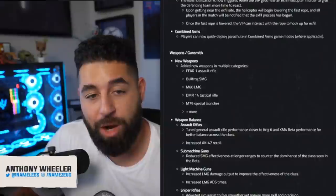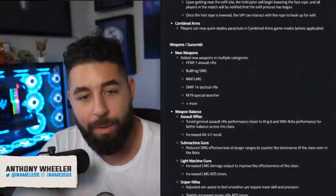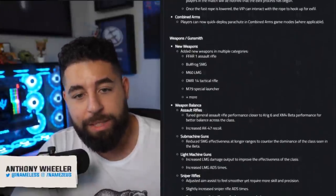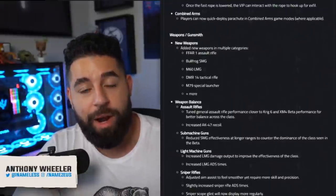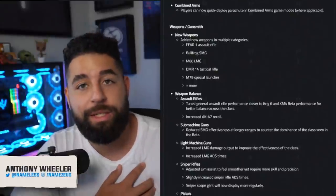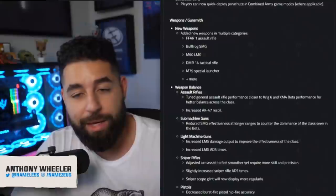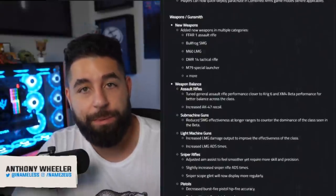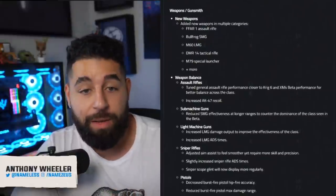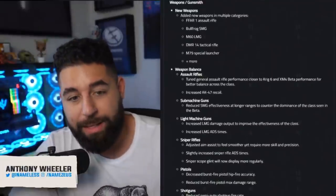Weapon balance — assault rifles. They tuned the general assault rifle performance closer to KRIG-6 and XM-4 beta performance for better balance across the class. Basically, all the other ARs are getting a buff and will be closer to as good as the KRIG-6 and XM-4. They also increased the AK-47 recoil, which was very good in the beta, so now it might not even be usable — but we'll see when the game drops.